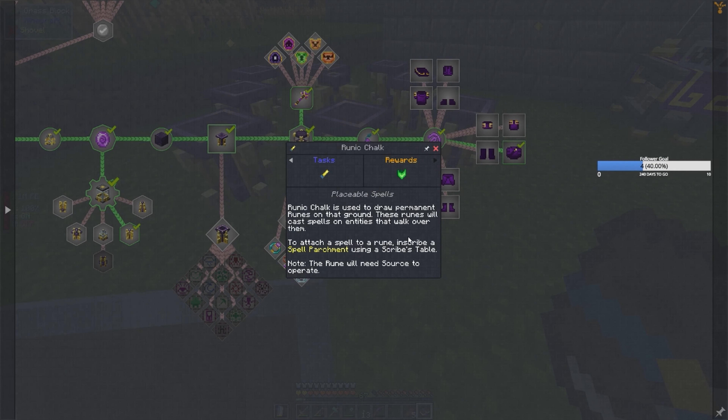Draw a rune on the ground — these runes will cast spells on entities that walk over them. To attach a spell to a rune, inscribe a spell on parchment. Note the rune needs source to operate. Okay, so you can put little traps on the ground and stuff.